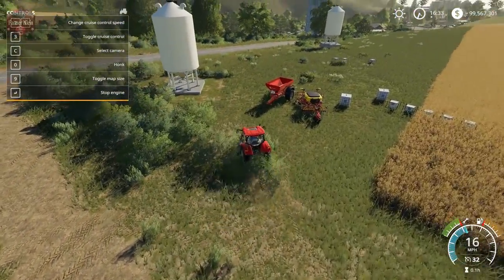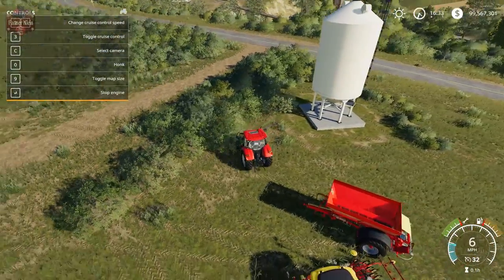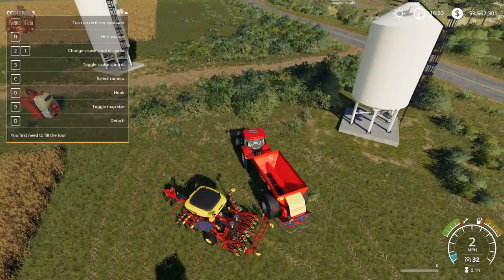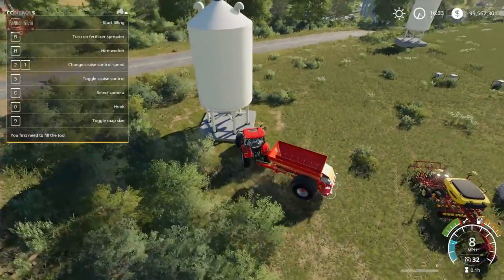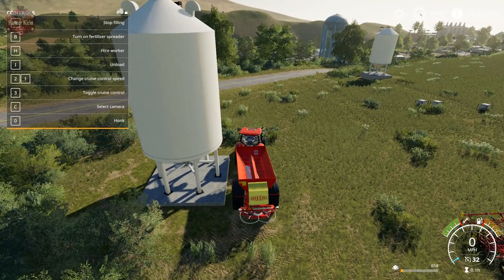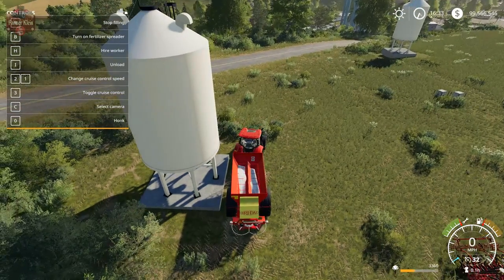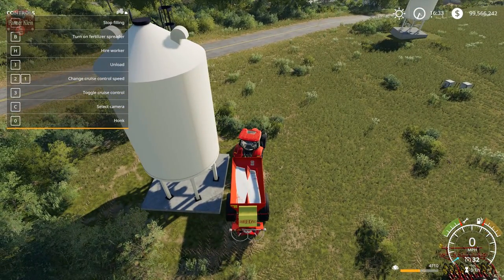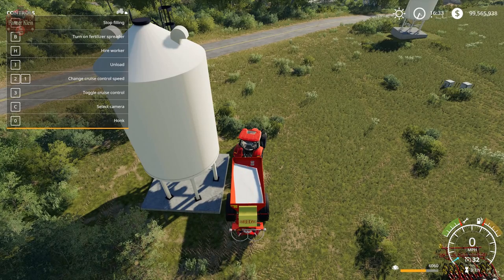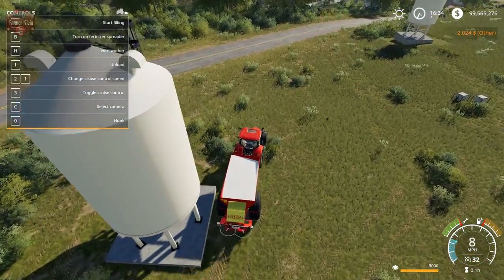Let's go pick up our solid fertilizer spreader and lime spreader and pull in here. We hit start filling to fill that up. Rotating so we can see the price a little better: nine thousand liters of lime for two thousand and twenty-four dollars.